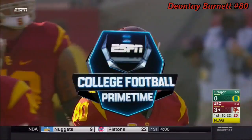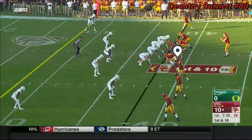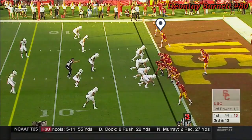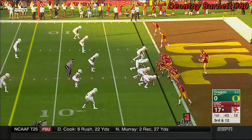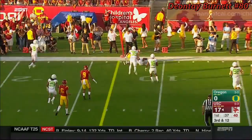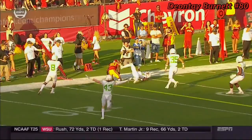Deontay Burnett just kind of got going a little too soon. There's a strike to McNamara — good ball. Now that they have hurt Darnold from his own end zone, that's good defense, but they use the field position to their advantage and they squeeze this out route intended for Burnett. Almost got an interception on Mississippi State two weeks ago.